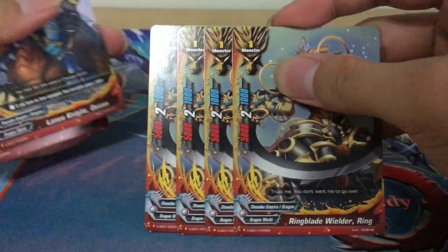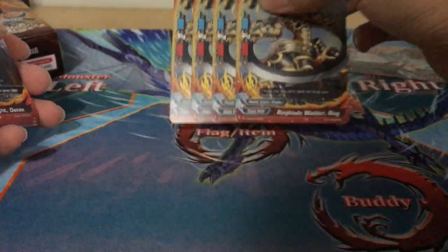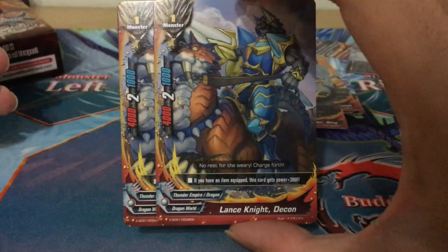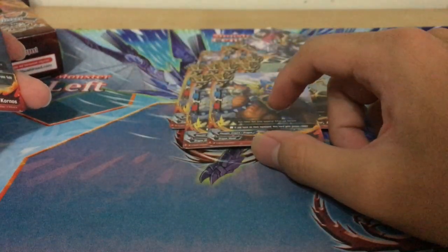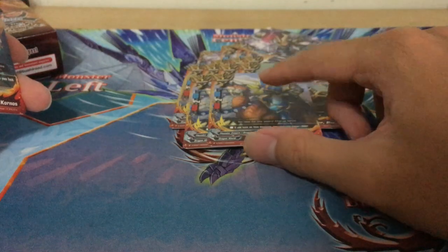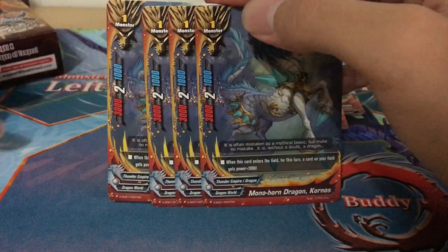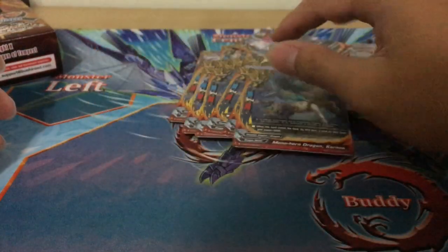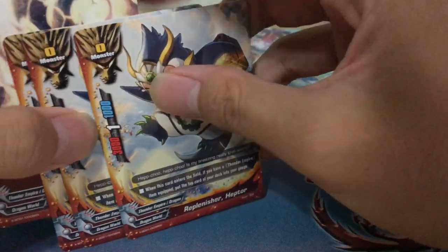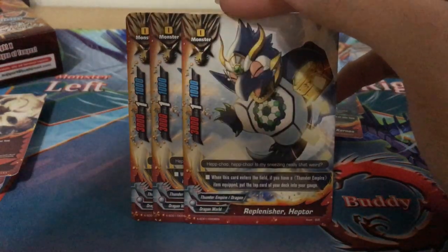Moving on to size 1s: 4 copies of Ring Blade Builder Ring — basically your 1000 Rapier Dragon clone. 2 copies of Lance Knight Decon — if you have an item equipped, this card gets 3k power, the Apprentice Knight Rules clone. 4 copies of Mono Horn Dragon Cornos — when this card enters the field, a card on the field gets +2k power this turn, which synergizes with Bartz very well because Bartz has double attack. 3 copies of Replenisher Heptor — when this card enters the field with a Thunder Empire item equipped, put the top card of your deck into your gauge. Free gauge.